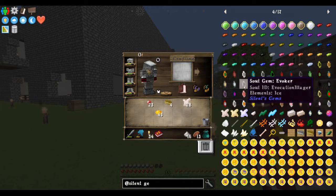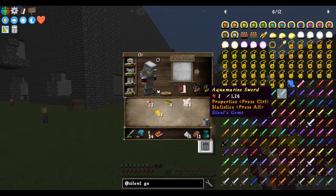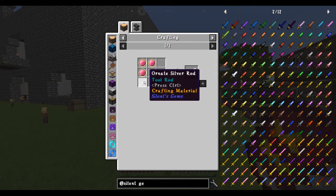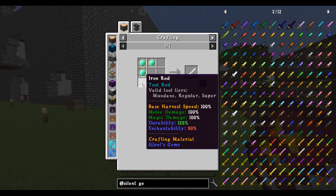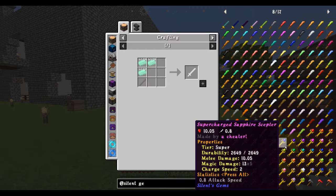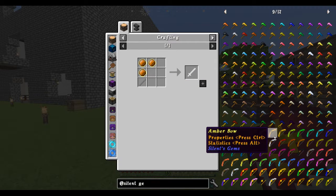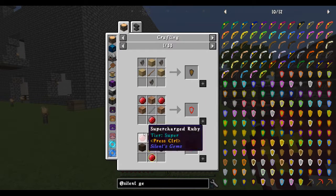There's loads of options - swords, daggers, katanas, which I'd love to have a katana. So I may make me a katana. Basically you get an ornate rod or a tool rod - it just depends on what stats you want. That's the thing: everything's got different stats so it's basically some weird custom math. There's scepters, machetes, tomahawks, and bows - which I don't have a bow at all, so having a bow would be quite handy. It's colorful - a little rainbow. And of course we have tons of shields which would be quite handy.